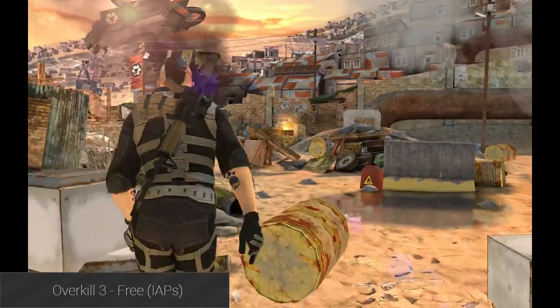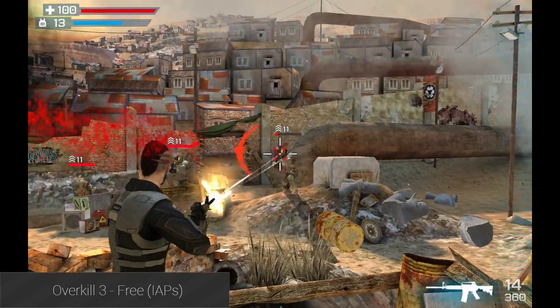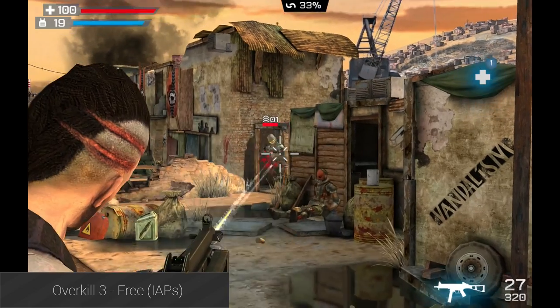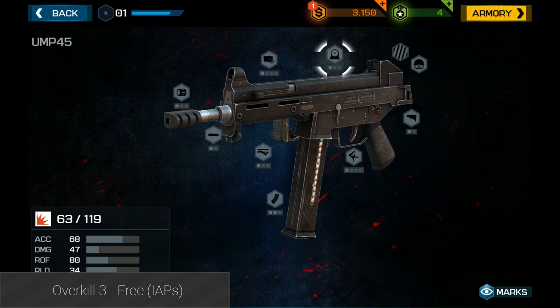Overkill 3 is a third-person shooter with a whole ton of features. There is a campaign mode which can be played online with other people. Along with that, there are boss fights, gun customization, endless mode, and a whole lot more. When you pair that with decent graphics, you get a pretty solid game. It is free with in-app purchases, but those looking for cheaper games with a lot of content should get quite a bit of enjoyment out of this one.